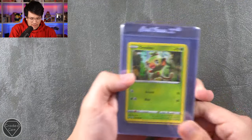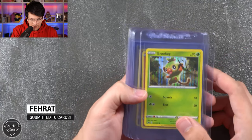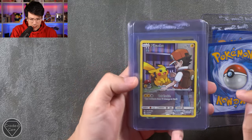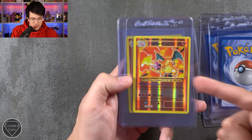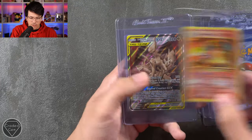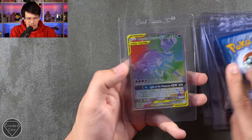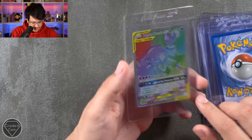Next up we have Farat with 10 cards — sorry if I've pronounced your name wrong. We've got the Grookey holo from Sword and Shield and the Scorbunny — Scorbunny obviously being the best of the starters from Sword and Shield. We have the Pikachu Full Art from Cosmic Eclipse, Silvally Full Art, the Charizard Reverse Foil from Evolutions and another one plus the Holofoil, the Arceus Dialga and Palkia GX card, Lilly's Full Force Full Art, and the Solgaleo and Lunala. I love these Hyper Rare cards with all the different colors — they look sick.